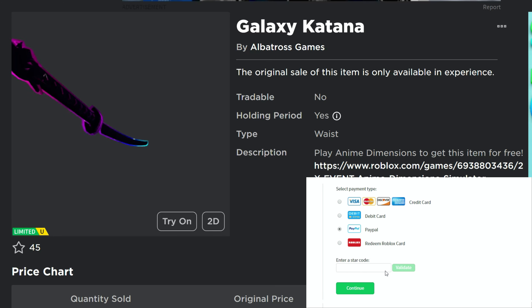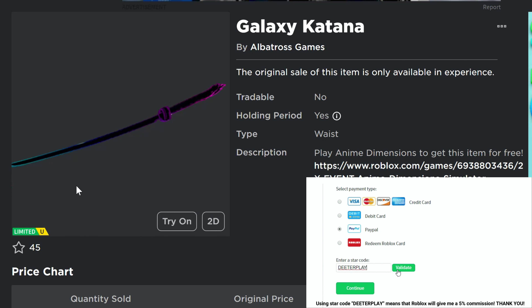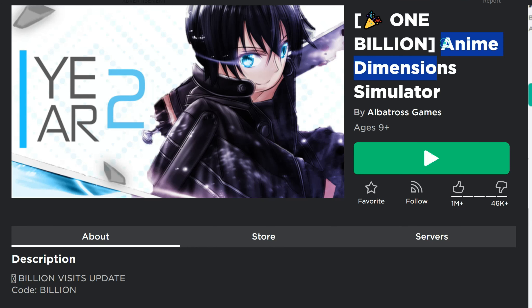We've got a free limited UGC item right here — it is the Galaxy Katana. It's a waist item, so it sits over by the side on your waist. There are 20,000 of these available. The game is Anime Dimensions Simulator.